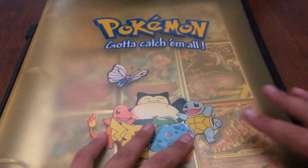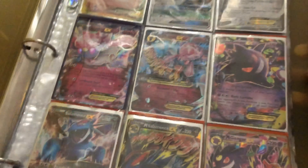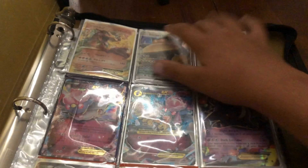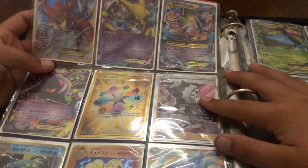I resorted all of them. We have my Mega Salamence, Mega Gengar, Salamence EX, Diancie, Mega Diancie, Gengar, and then up here we have Steelix EX, Snorlax GX, and a Japanese Charizard EX.